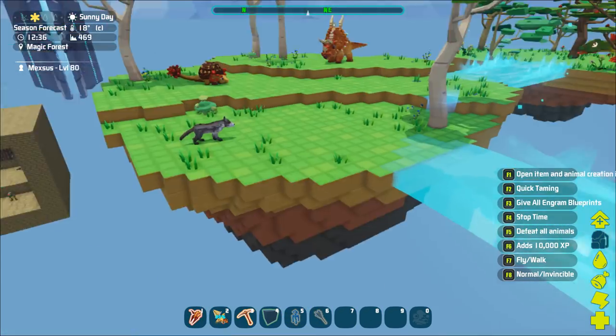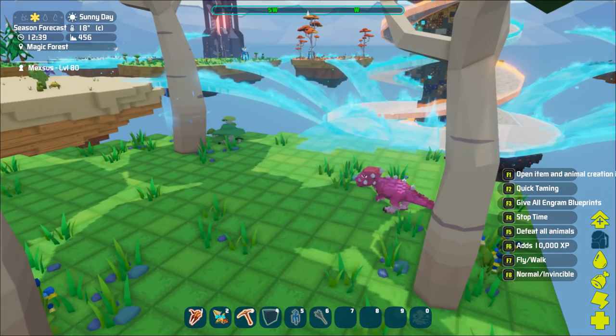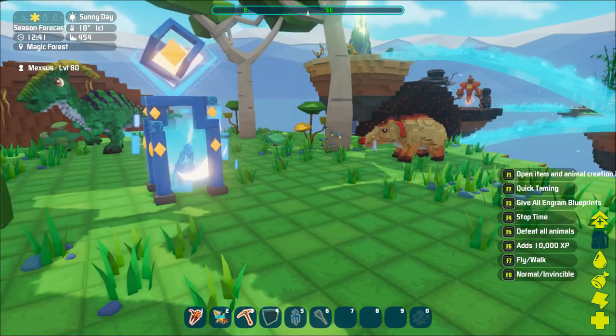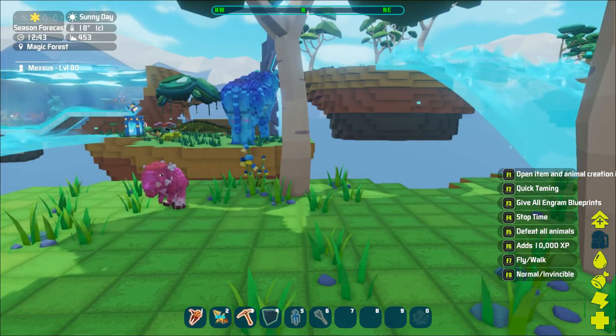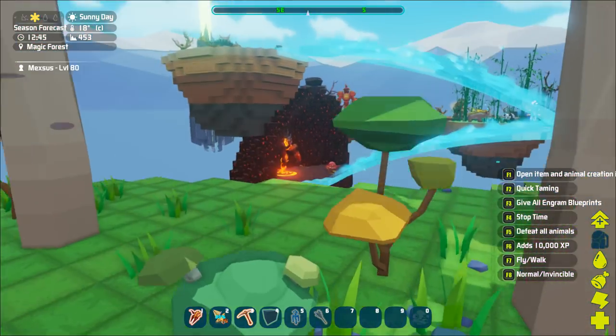Down here you have your patchy, which is actually like one of your first tames you're gonna get with a saddle. Terra is not gonna be your first tame off the start - it's gonna be a patchy. You have a feel mea, you have your paracer, nothing too special.